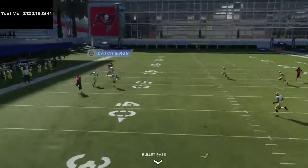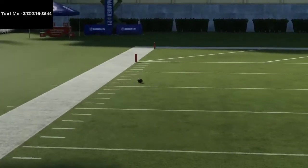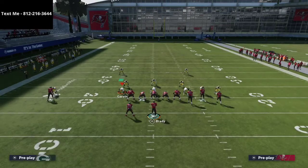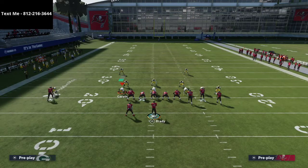You see that instant win animation — he gets over the safety, clicks on, and has a step on him. Brady has had a hard time making these throws today because he doesn't have gunslinger, but you can see the idea of what we're trying to accomplish.